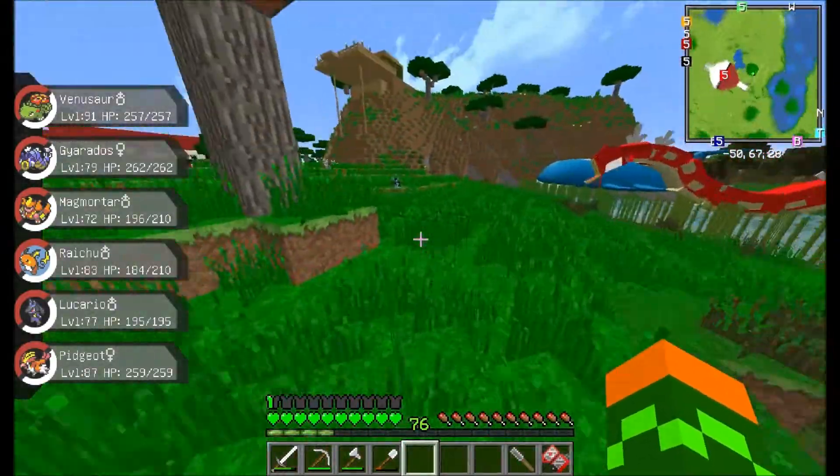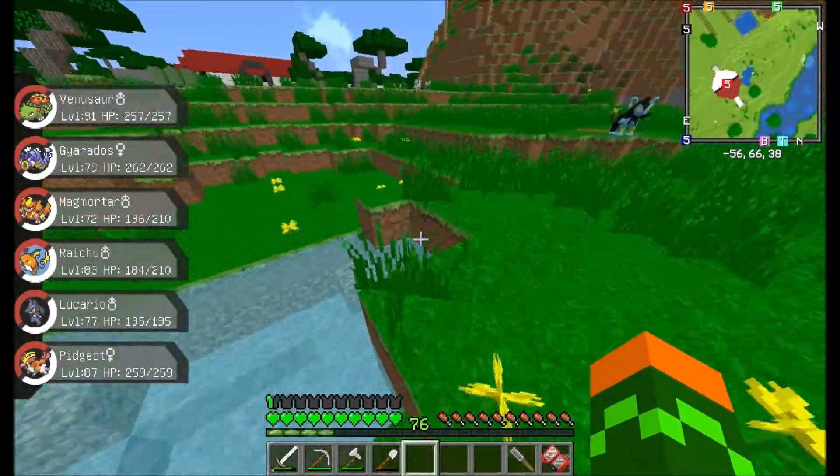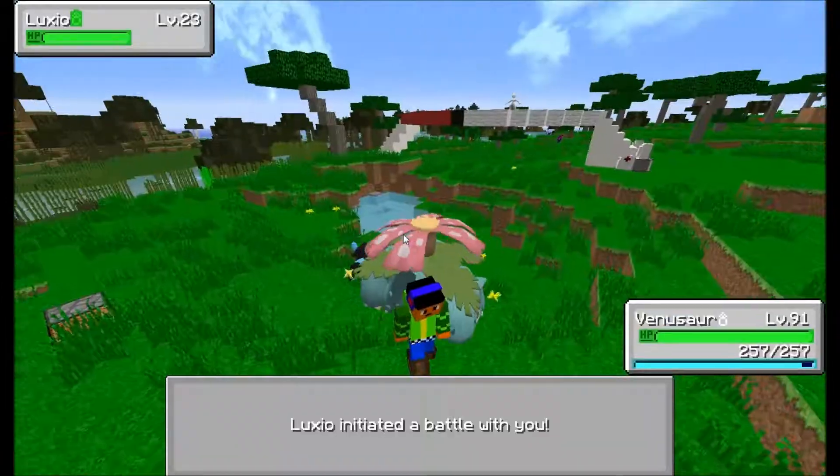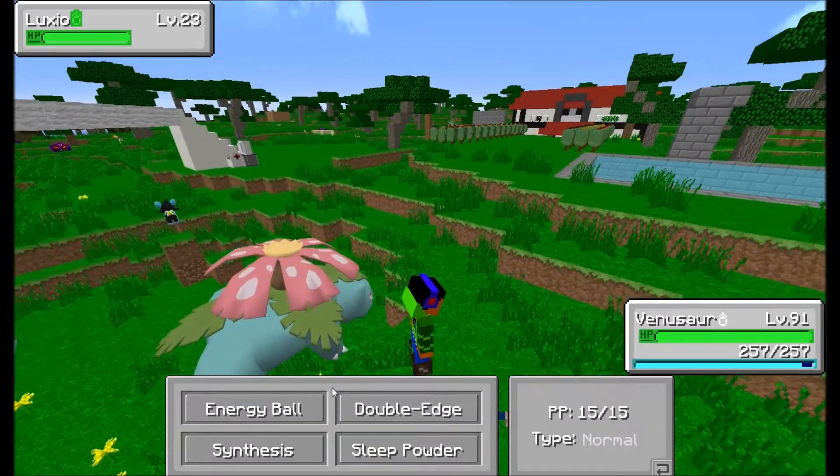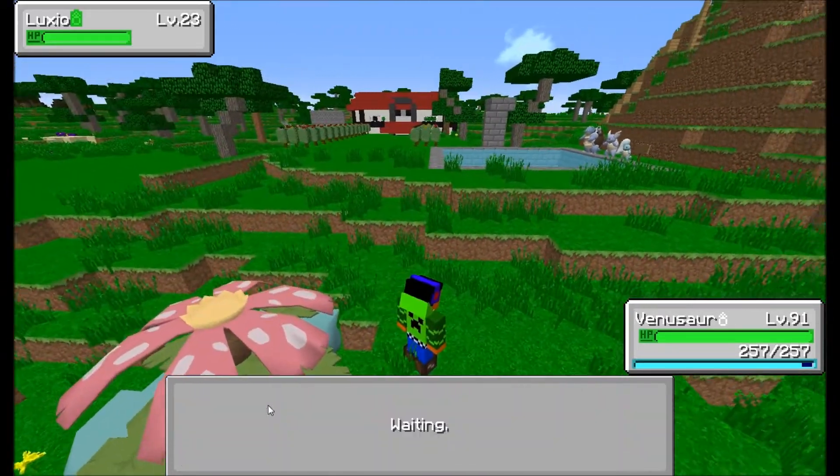When I get Electabuzz and evolve him, you'll see him. He's pretty awesome. Why are you going against a level 91 Venusaur? I don't know why, but get rekt I guess.